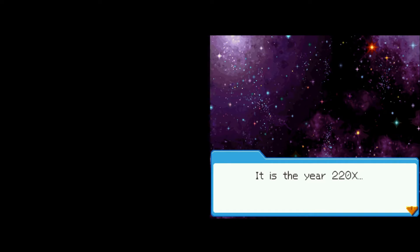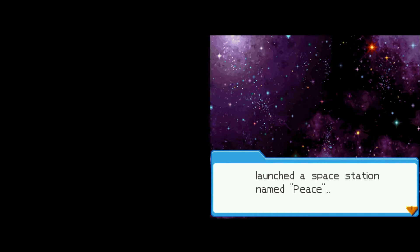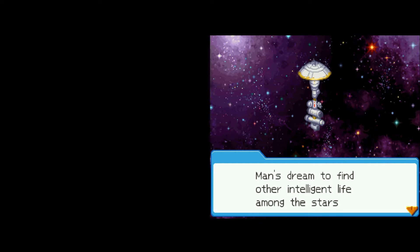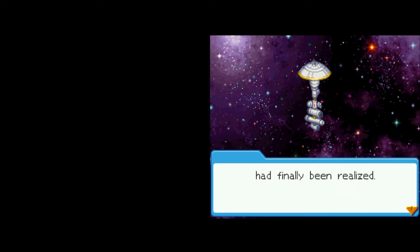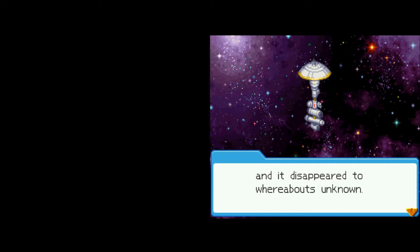It is the year 20XX. Extraterrestrial life has been discovered. NASA, in an effort to enter a friendly relationship — a brother band — with the aliens, launched a space station named Peace. Man's dream to find other intelligent life among the stars had finally been realized. However, the space station met with a mysterious accident and disappeared.